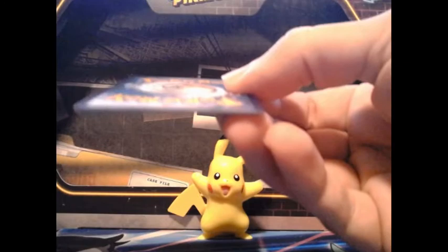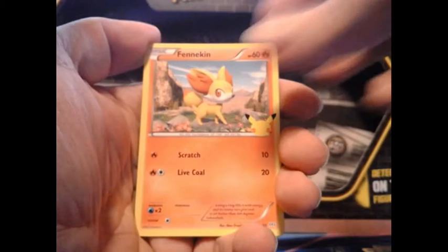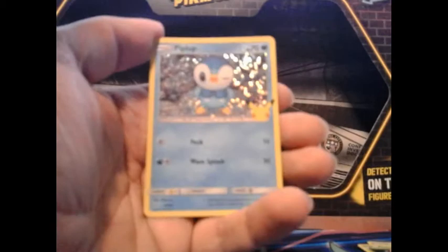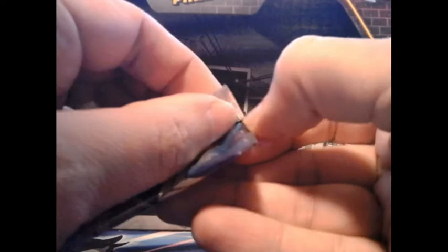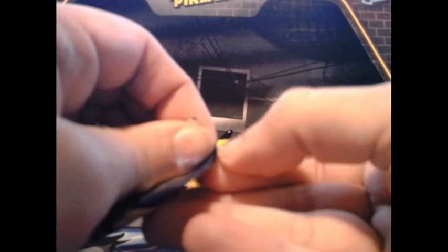Not getting anything new from this pack — I think I need a regular Charmander; I do have the holo Charmander. Next pack we got Trico, I don't remember if I have Trico, and a Piplup holo — I think I have the Piplup holo but not quite sure. Let's go ahead and get into the regular packs; hopefully we'll get something we don't have yet.